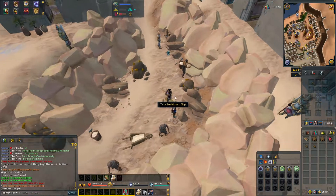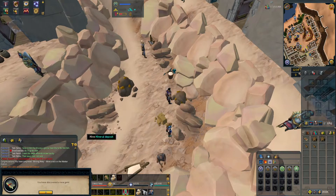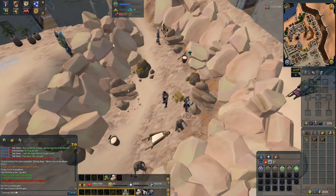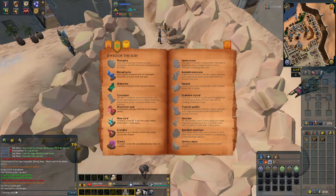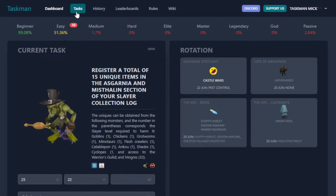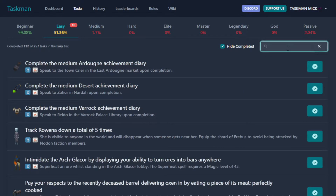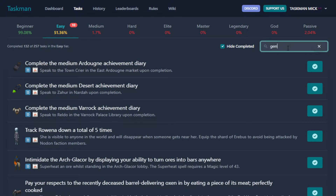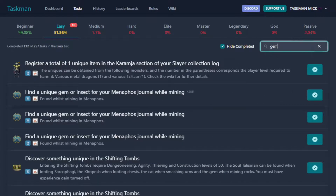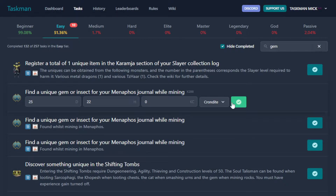While mining in the Workers District we got a Crondite gem, so let's quickly check that — it should be added to our journal. There it is, the Crondite. That is actually a task complete. Let's make our way to the spreadsheet. Searching under 'gem': find a unique gem or insect for manifest journal while mining — which is the Crondite — so let's quickly complete that.